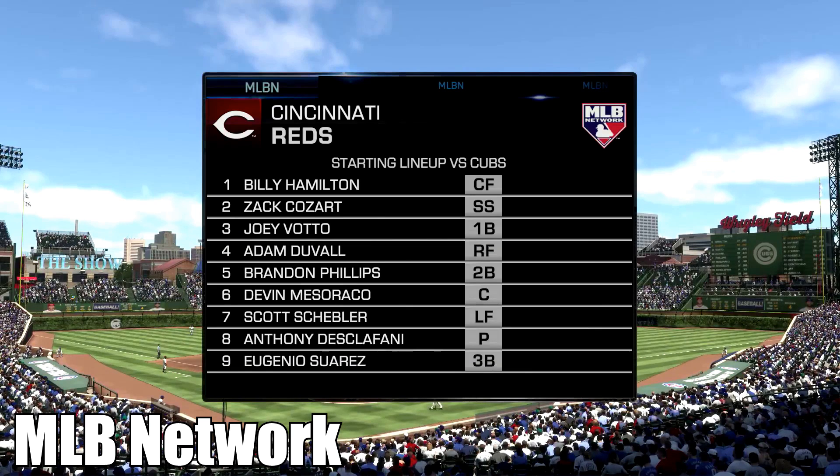For example, the scoreboard on screen during the game looks a lot nicer and cleaner now, as well as the screen that shows off your lineup and the opposing team's lineup when you're in the game. The little added touch of the MLB Network details seems like a very small feature, but it indeed makes a very, very big difference.